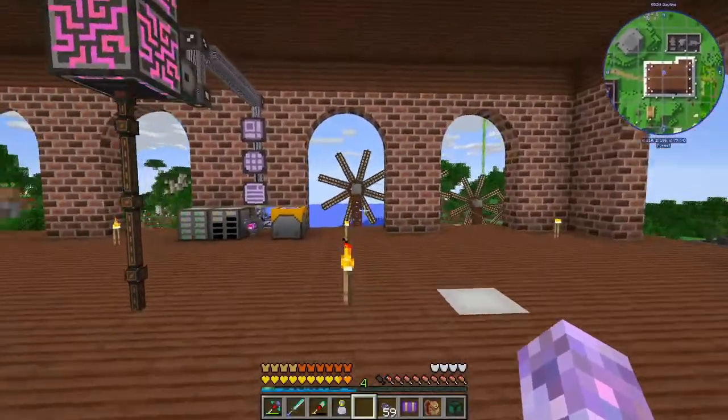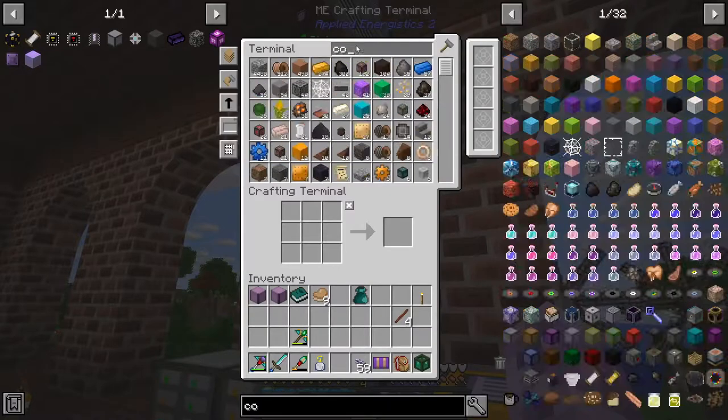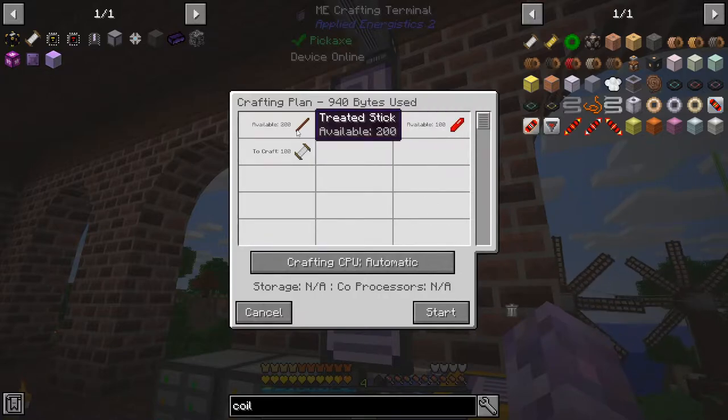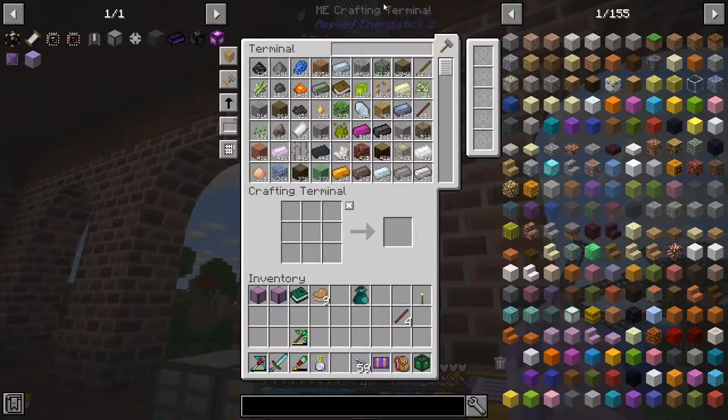Welcome to another episode of Multibuck Madness, where today I'm about to bulk craft 100 coils. I just went and bulk crafted a bunch of treaded sticks, wire coils, and rustonia, and set up the auto crafting for coils.